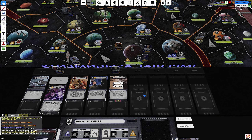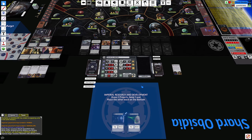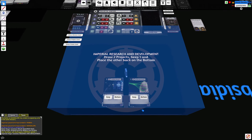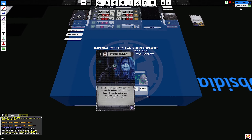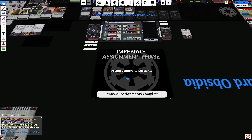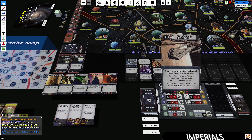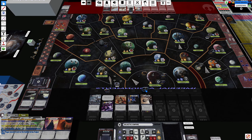Research and Development — I get to draw two project cards, pick one, and the other goes to the bottom of the deck. I kept one — that's a resolve.